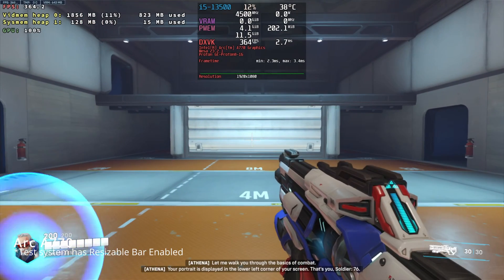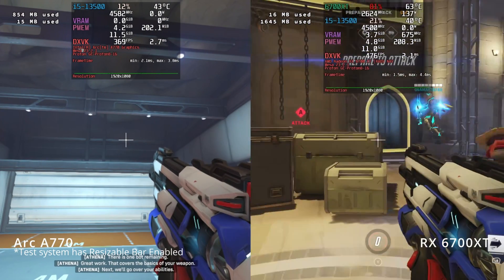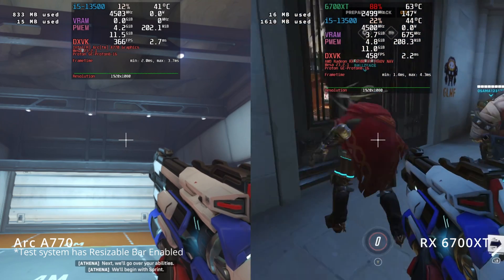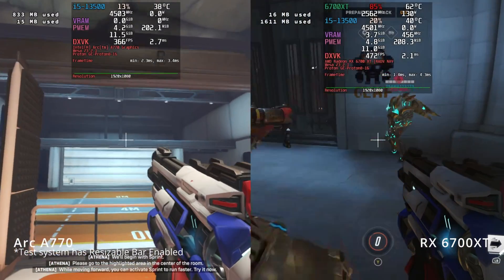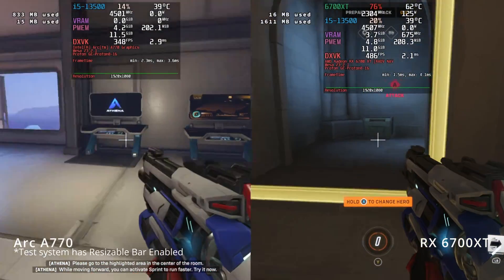Let's take a look at Overwatch 2's performance on the 6700 XT — about 100 frames more at the start of a multiplayer game, around 350 frames per second, learning how to sprint in the training area on the ARC playthrough.